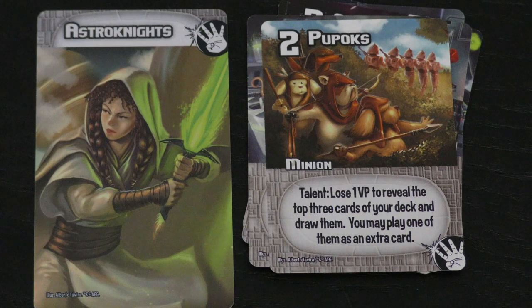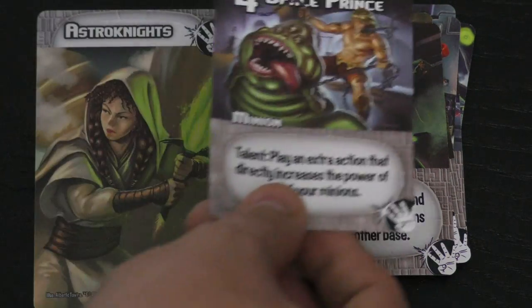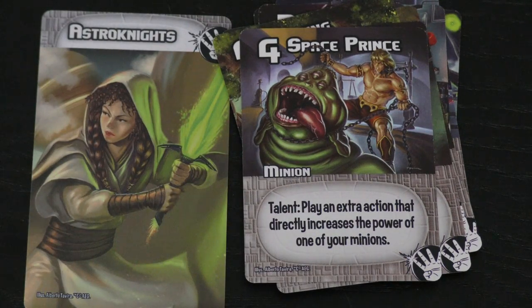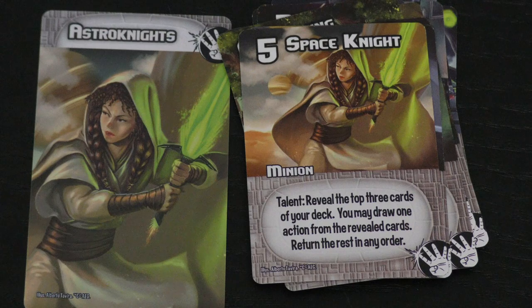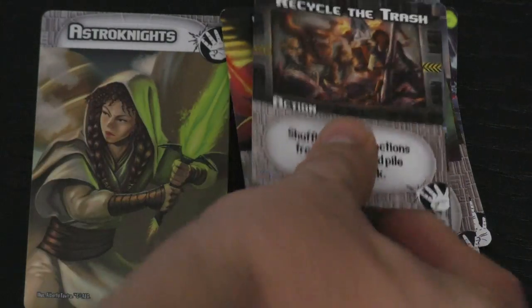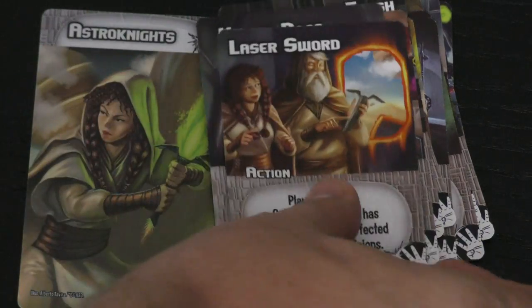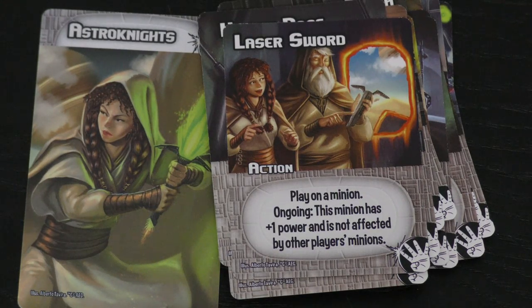This card I'm not sure I like — the Poopox — you can lose a victory point to reveal the top three cards of your deck, draw them, and play one as an extra card. That's a neat ability, but to lose a victory point? Then there's the Walking Carpet: before a base scores, if you're not winning, you can play an action that directly increases the power of this minion. Or the Scoundrel, who can go with one of your minions to another base. Or the Space Prince — play an extra action that directly increases the power of one of your minions. And then the Space Knight: reveal the top three cards of the deck, draw one action from the revealed cards, and return the rest in any order. So it's all about getting extra actions and getting power out there. There's also a laser sword that gives your minion plus one power and it's not affected by other players' minions — a very powerful card. A minion that gets plus two power until the end of the turn which you can play before base scores, or a really cool one that gives plus four power until the end of the turn.